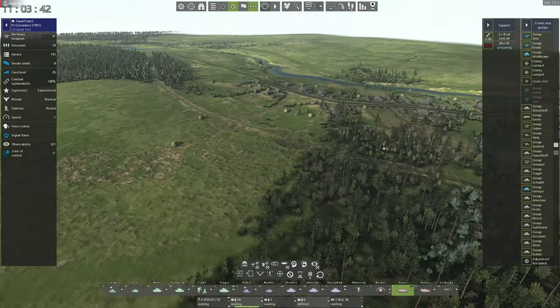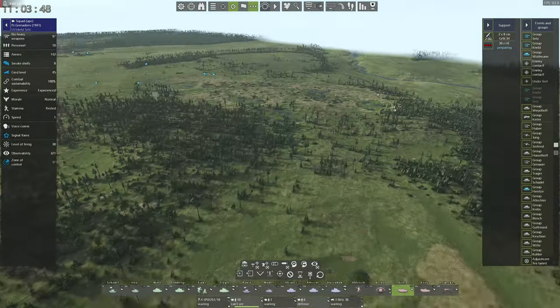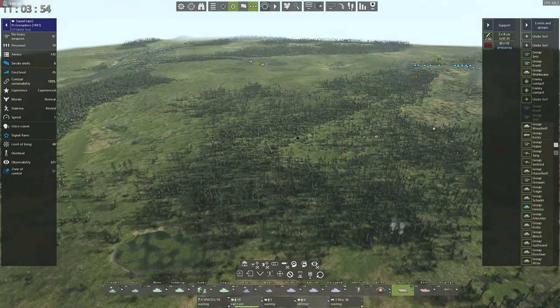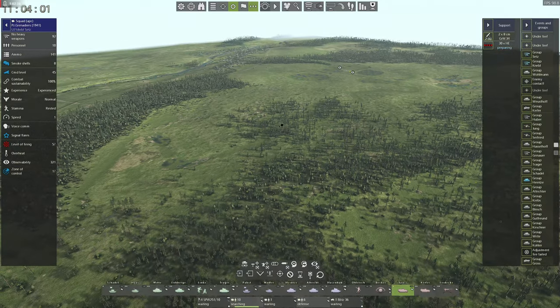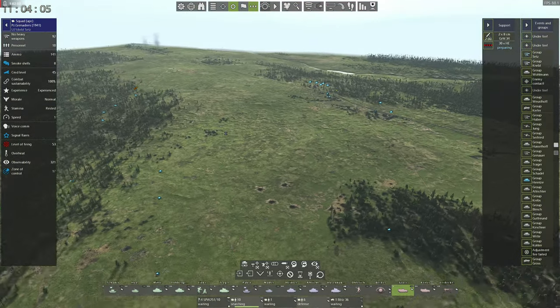I think making a grand push across the open ground is a pretty decent idea. I still have tanks in reserve back here — I might be able to push them through this forest and break out into the open ground on this side. That way we will be able to hammer the enemies and pretty much cut them off. Let's prepare this move.